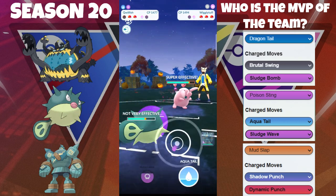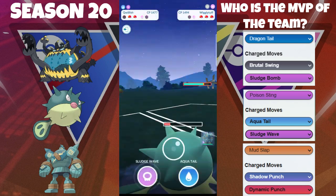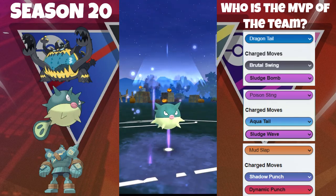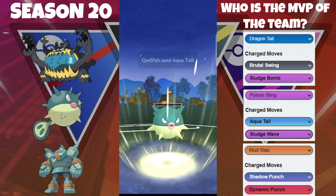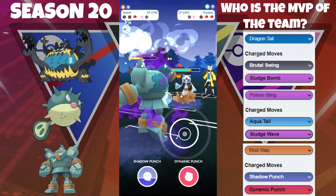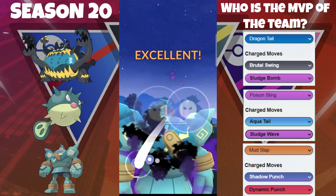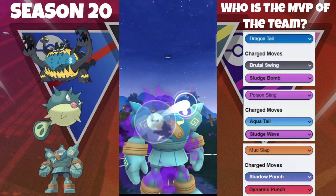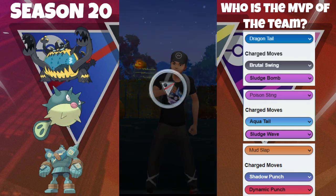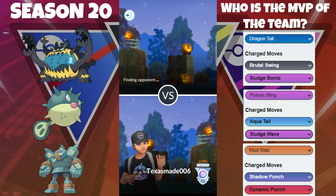We bait out the Wigglytuff to come back in, and now we're going to use this Quillfish to farm extra energy. Swift does get used unfortunately, taking us really into the red. We fire this Aqua Tail because we can get to two, and honestly we want to keep this Wiggly alive to get an extra Mud Slap. Now we see Froslass in the back — they give us a win condition, they let us farm down. Now we have two Shadow Punches and this is GGs: first one gets shielded, then we get to another one. GGs — able to wiggle out of that terrible lead versus Wigglytuff.